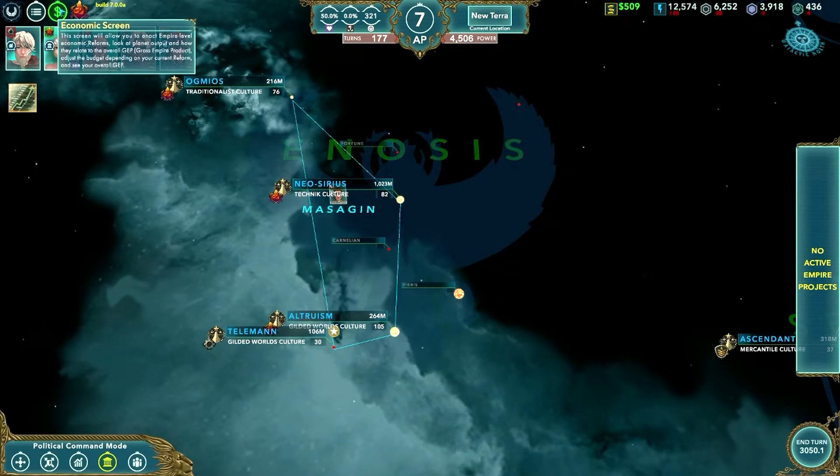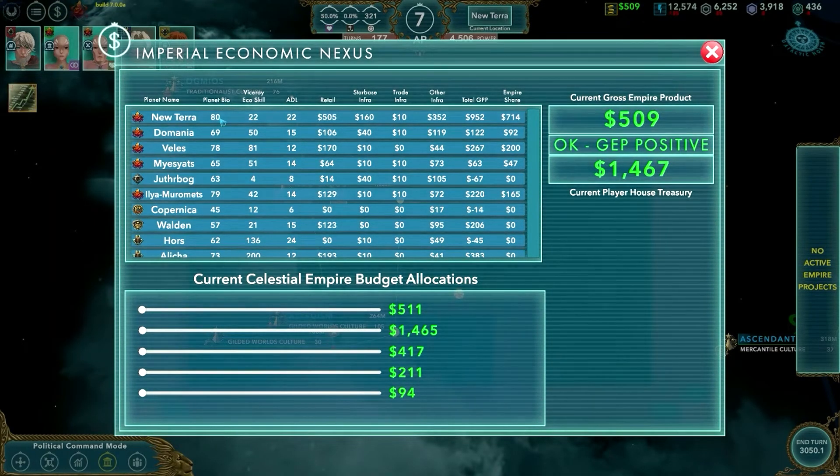The next screen is the economic screen. This shows each planet — their bio, which is, the higher the bio, the nicer a planet is to live and the easier it is to build infrastructure. Their viceroy economic skill, which is very important — the higher the skill, the more the planet can make. The average development level shows the development level of the planet based on population, infrastructure, and type of jobs. The higher the development level, the more likely you are to attract skilled workers and the more revenue the planet can bring. There is also retail, starbase infrastructure, trade infrastructure, and other infrastructure, which determines how much it costs to upkeep the planet. This is the total GPP, and of that, this is what the empire is sending. If the amount is zero, it means the planet is a holding of another empire that is not paying you any holding tax.